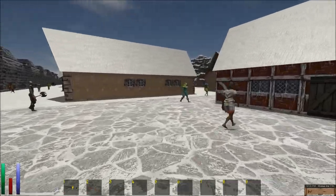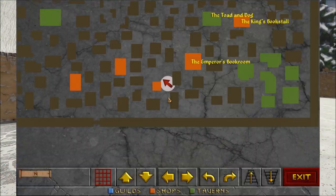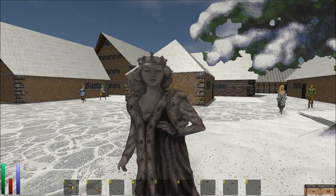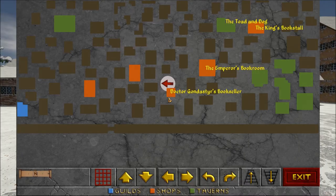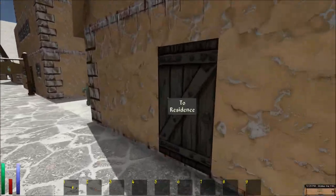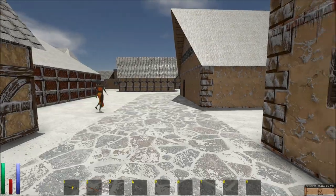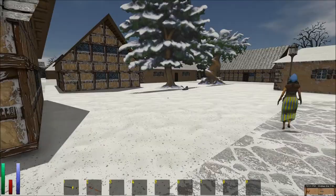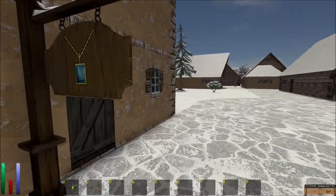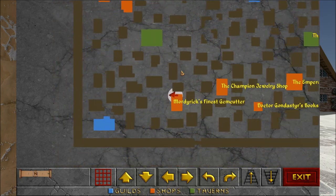I want to see if I can find those pauldrons. If they have some elven or something, that'd be even better. Another bookstore — there's a lot of bookstores here. Nice statue. Residence. Oh, here — another gem store, Champion Jewelry Shop. I'm running out of stamina running around town. Mordrick's Finest Gem Cutter. So that's a guild.